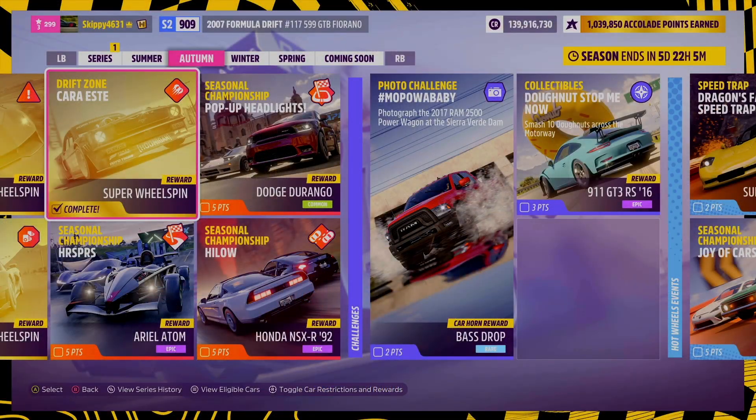And there we go — the Drift Zone Cara Este completed. As you can see from my run, it wasn't a perfect run. I do leave the road a couple of times, we do hit some barriers, we don't get points consistently, but we do manage to get over a million points. Like I say, this one is a tough one.